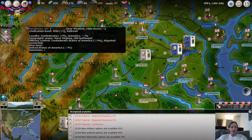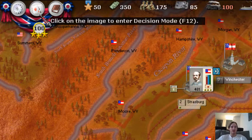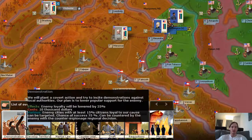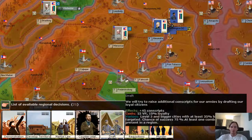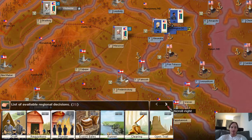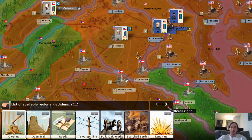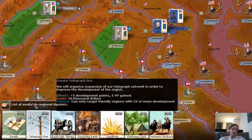So let's get a feel for what is available. To do that, you want to click on the cards up here at the top left. Below, you have all these different regional decisions — things like you can plan a demonstration, you can proclaim martial law, you can get additional conscripts or a draft if you're desperate for men, you can export barrels, build a road, put in a telegraph. There are many things here — some military, some economic, some having to do with loyalty.